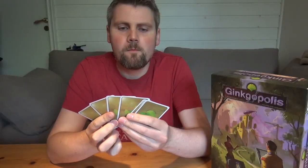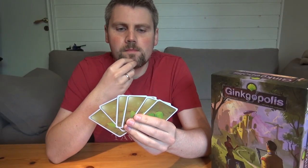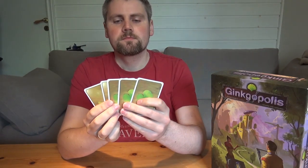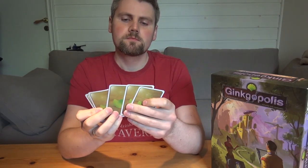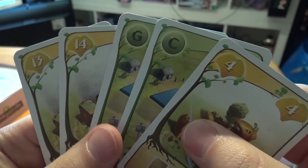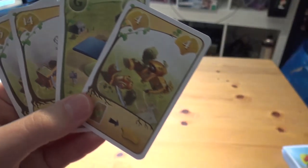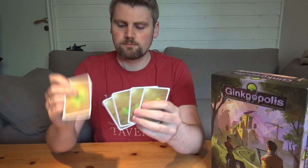Today we'll be talking about drafting. In drafting you get a number of cards or tiles or whatever — you have a pool of something and you have to choose one of those things, then send the rest of the things you don't select to the next player. From your other player you will receive their discarded or unwanted things, but maybe they're good for you. So you pick up those cards and pick from those and send them on. You go like this until you've all selected a number of cards or tiles or whatever it is, and you are ready to play.